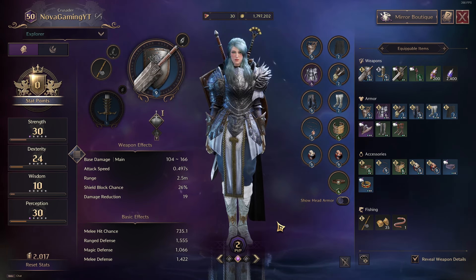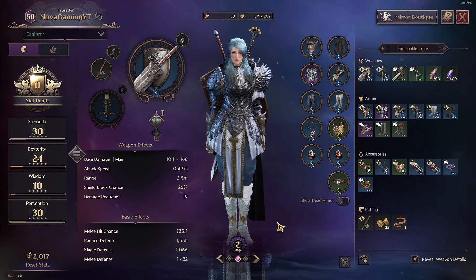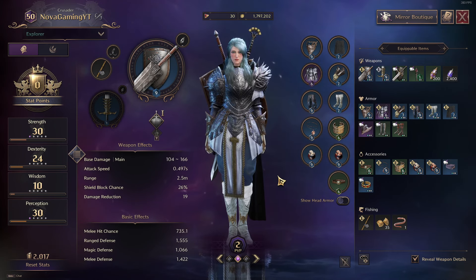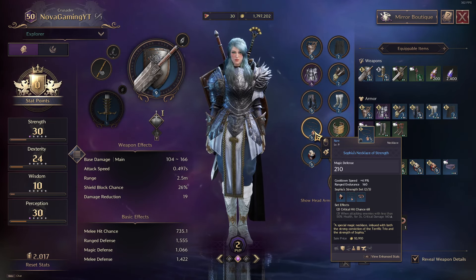For blue gear, I got a couple pieces from lithographs, and the majority of my blue gear is from either drops or from the quest line. You'll get a full set of blue armor from the quest line. You may be wondering how upgrading blue armor works.